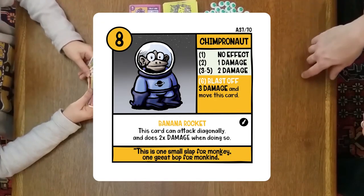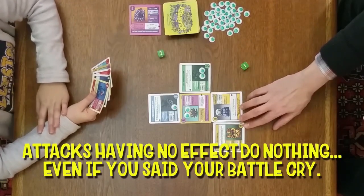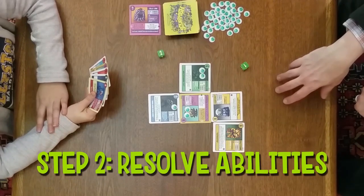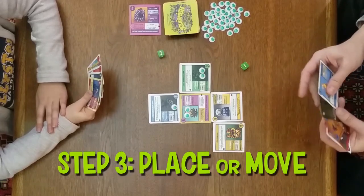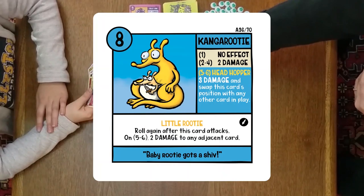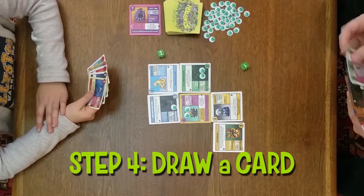No effect — he does nothing at all. Now I resolve any special abilities — I don't have any to resolve right now. I can place another card, which I want to do. I'm going to place Kangaroodie. Then I will draw a card, and that is the end of my turn.